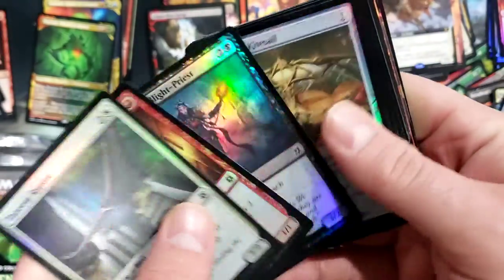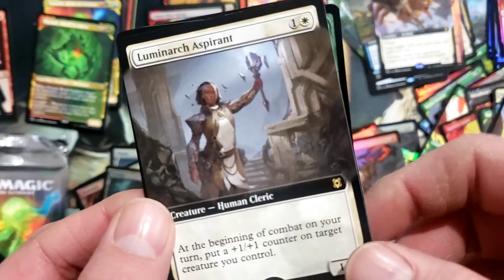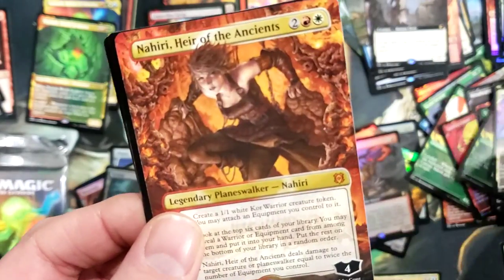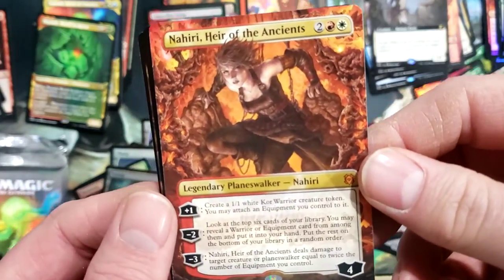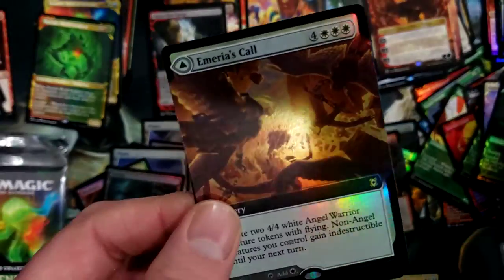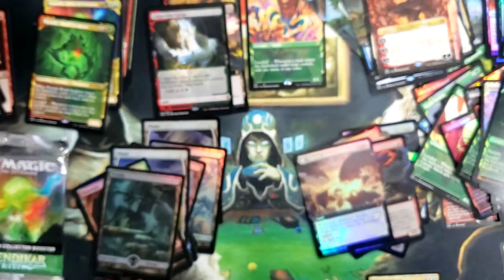Last three packs, let's blow through this real quick - I've got to hit the store in about an hour when they open. Luminarch Aspirant, very nice. Another foil Lotus Cobra, this time showcase, a Scythe Cat, Ox. Oh, nice Planeswalker - Nahiri, very very cool card, that's the first time I pulled that. Foil Sky Cat, foil full art Amira's Call to the Amira Shattered Skyclave, and our Angel Warrior token.